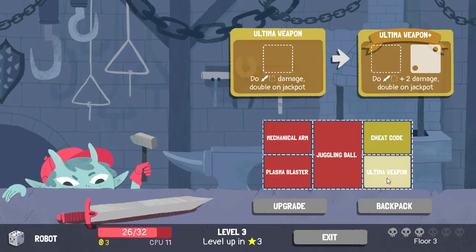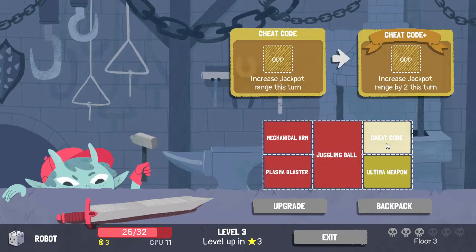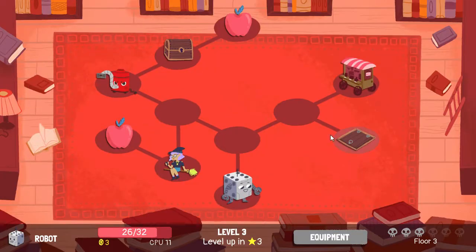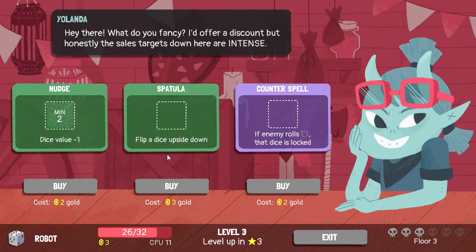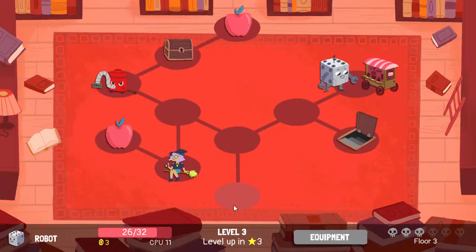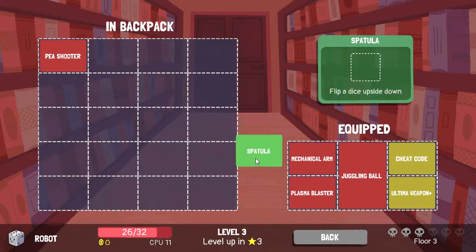Let's see what ultima weapon upgrades to — that's lovely. I like increased jackpot range by two. I think we go for ultima weapon this time. Next upgrade we get spatula — flip a dice upside down — I do like that. What does my equipment look like? Maybe I have room for spatula somewhere. Let's try putting it over mechanical arm — it might be a mistake, but I want to try something different.